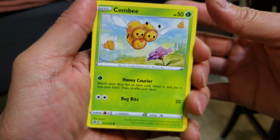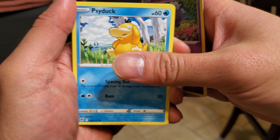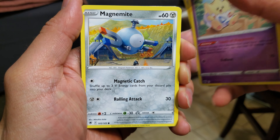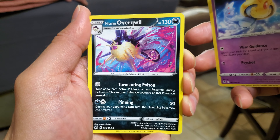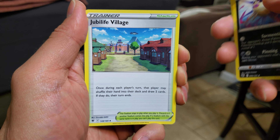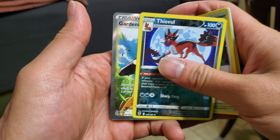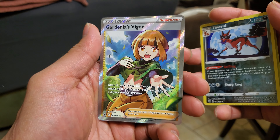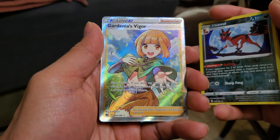One, two, three, four — let's see what we got. We got a Combi, a Drifloon, side deck Togepi, Magnemite, Grass — is that something shiny? Hisuian Overqwil, Jubilife Village reverse holo, rare Thievul, oh and a Gardenia's Vigor — hey, that's sort of nice though!